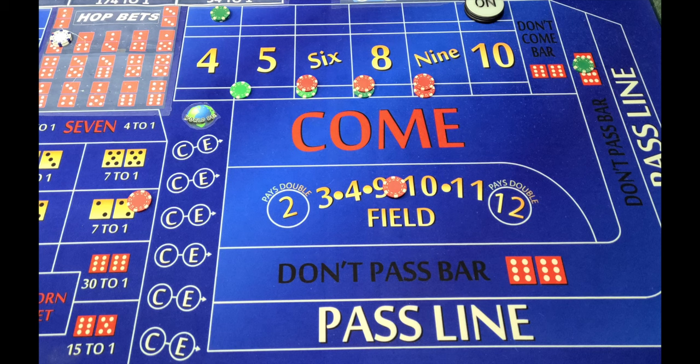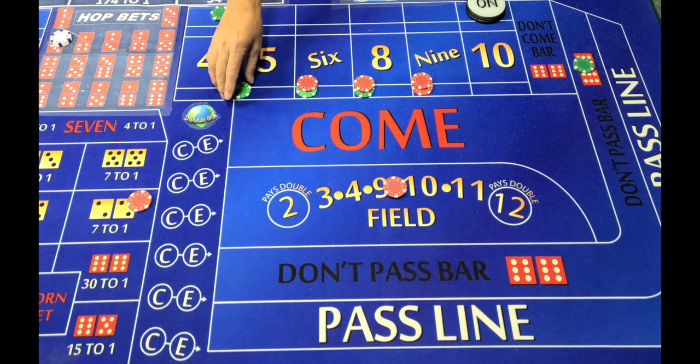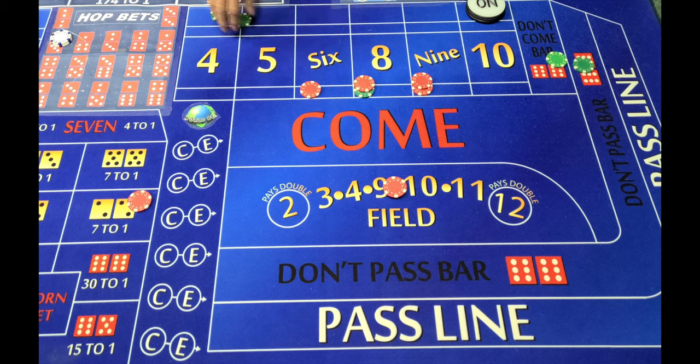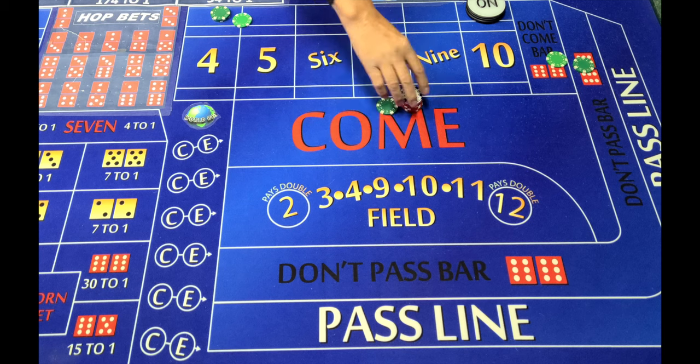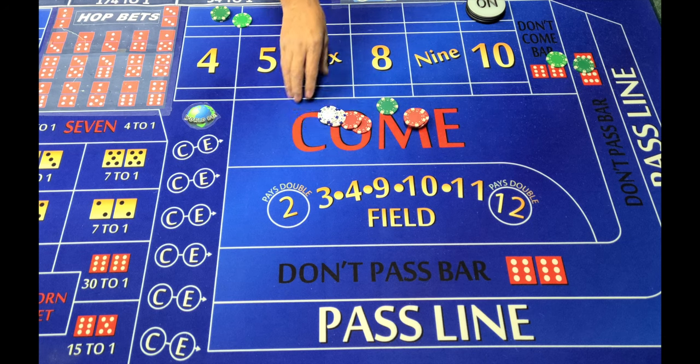Let's say that we threw the point on the come out — and then the next number is a seven, so we have a seven-out. With the seven-out, this lay is going to get paid $25, and the don't pass is going to get paid $25. So looking at what we ended up losing on a seven-out with this layout: you've got $25, $50, $62 dollars that you go backwards. That's on a seven-out, so that's not super bad.